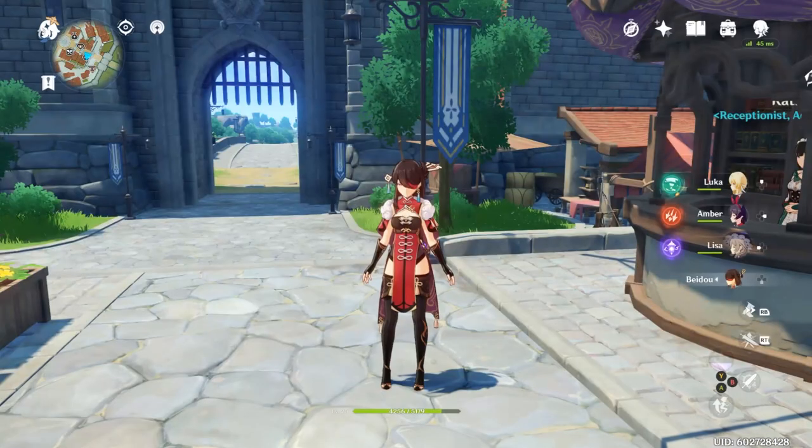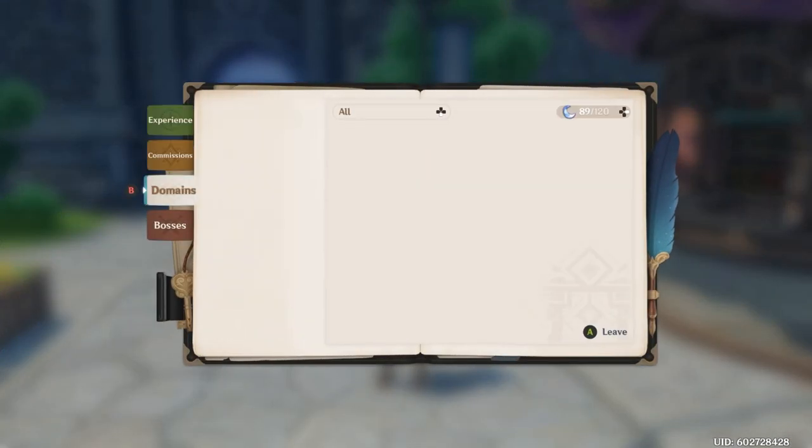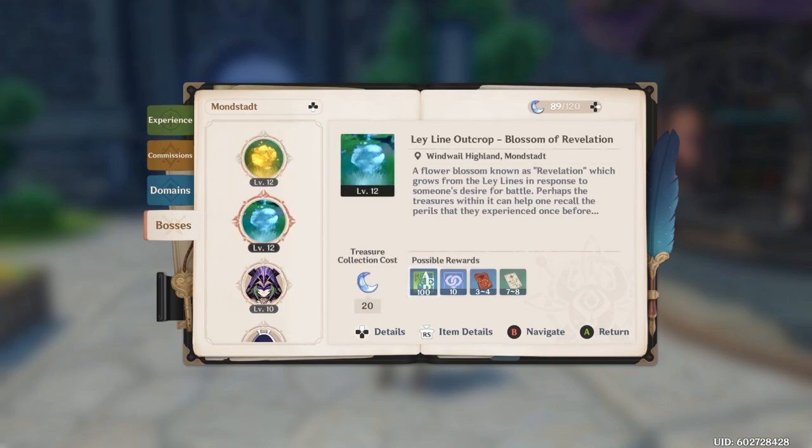If you pull up your Adventures Book and go to Bosses, you can see you've got Resin — your Stamina currency. Right now I'm at 89 out of 120. Do not let yourself hit 120. Don't be sitting on this currency — it recharges, and the more you use it the better, especially as part of your dailies. The book will show you ley lines that reward you with different upgrade materials and Adventure XP.